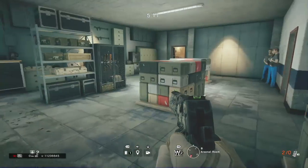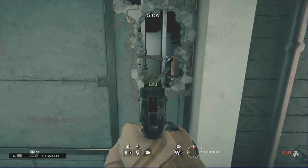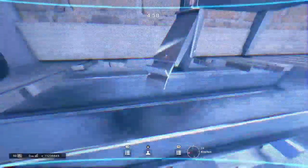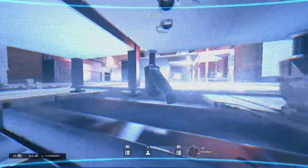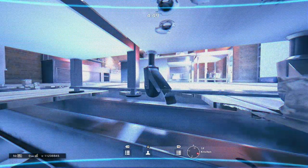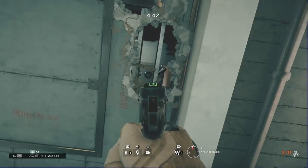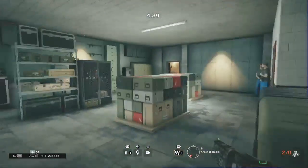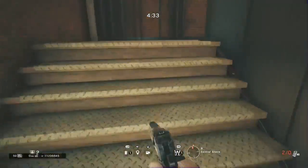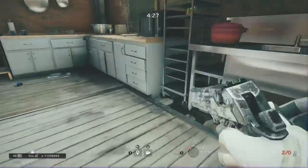This next spot is one of the spots that was shown in Pro League, just using a different character. I think they were using Smoke to break the thermites, but this one will allow you to see pretty much all the entrances. You can see where they are after they breach, unless they're on top of this table that it's placed on. But this camera is not retrievable — not even if you go all the way upstairs.